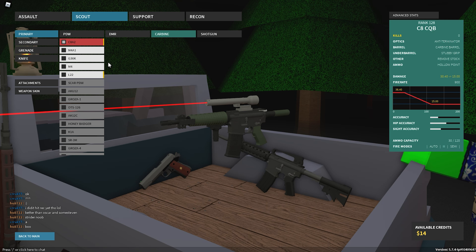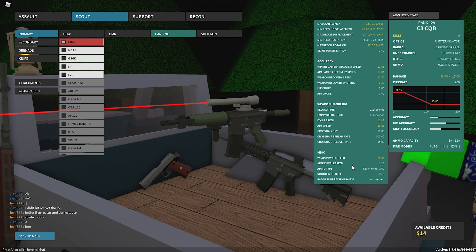So I'm in test place right now, and I'm pretty sure you guys know what gun this is. It's not the C7A2, it's actually the C8A2. This is a new carbine, and you unlock it at rank 128, but you can use it for free in the test place right now.